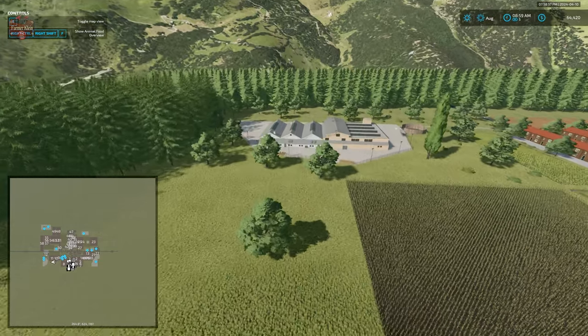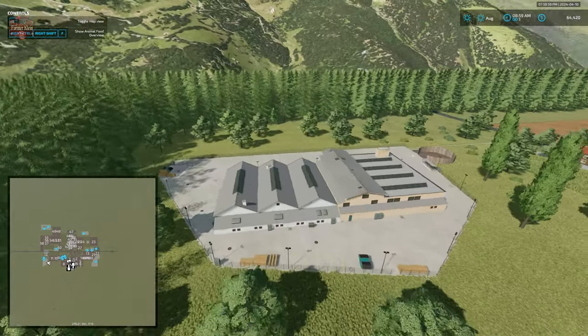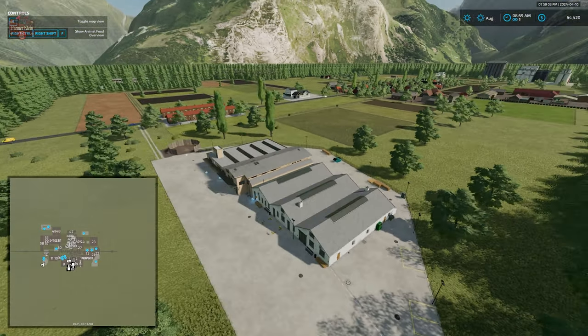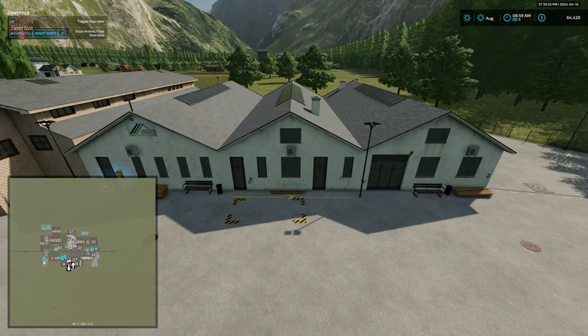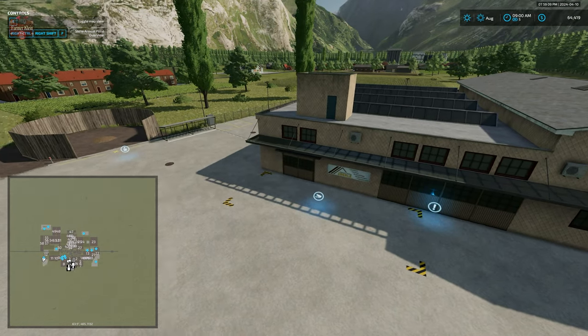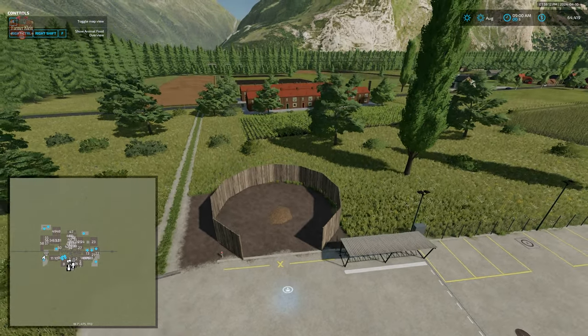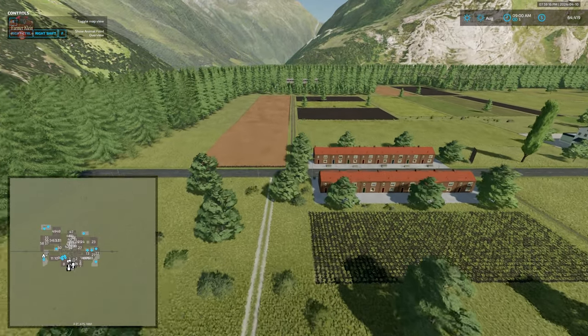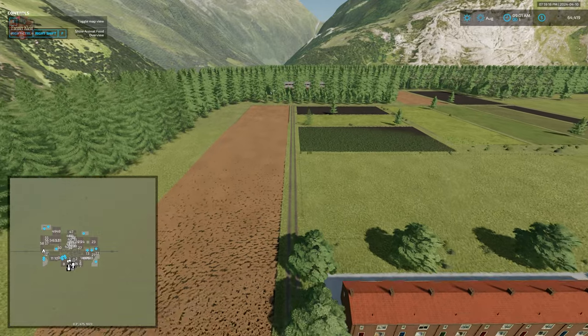This map includes four productions built in. Directly to the west of the starting farm is the sawmill — we have our pallet spawn point, interactive icon, wood cell trigger, and wood chip spawn point. Again, we do not have the ability to sell wood chips, so you'll need to place your own sell point for that.